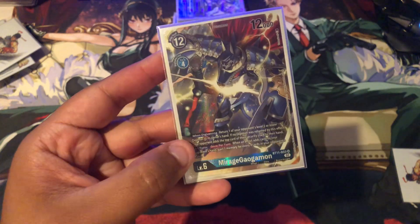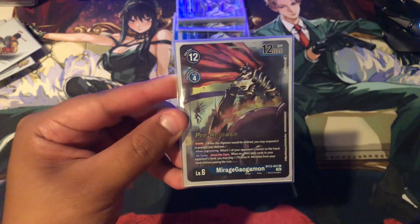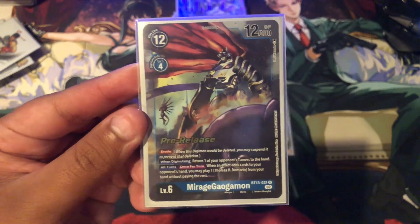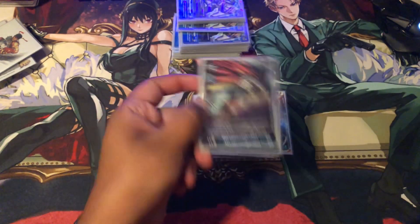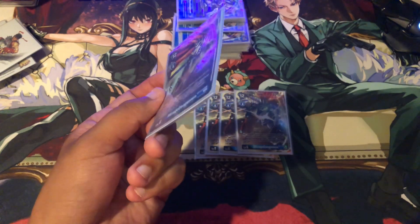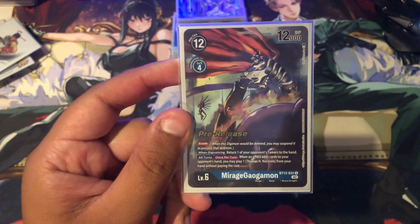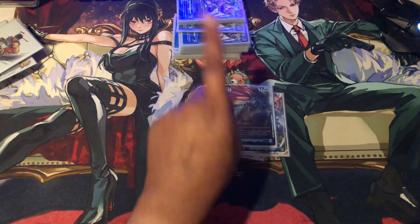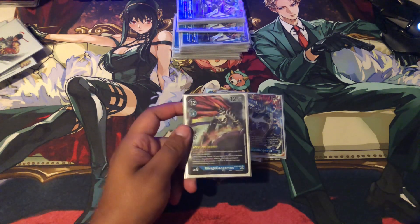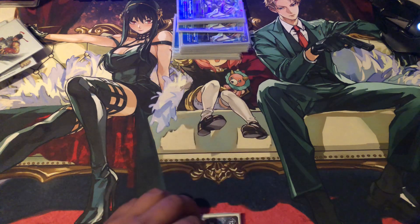He is playing 1 of the BT13 Mirage Gaogamon. I think all decks should be playing 2 of it — this card is very very strong in my personal opinion. It has Evade, which is very nice. When Digivolving, return one of your opponent's Tamers to the hand. So let's say you choke them to 1 and bounce back their Memory Tamer — they're stuck at 1 Memory and have to hard play it again. All turns, when an effect adds cards to your opponent's hand, you may play one Thomas from your hand without paying the cost. So you can play another Thomas and still have one on the field when you Burst. It's a very solid card — I'm really surprised it's a rare.